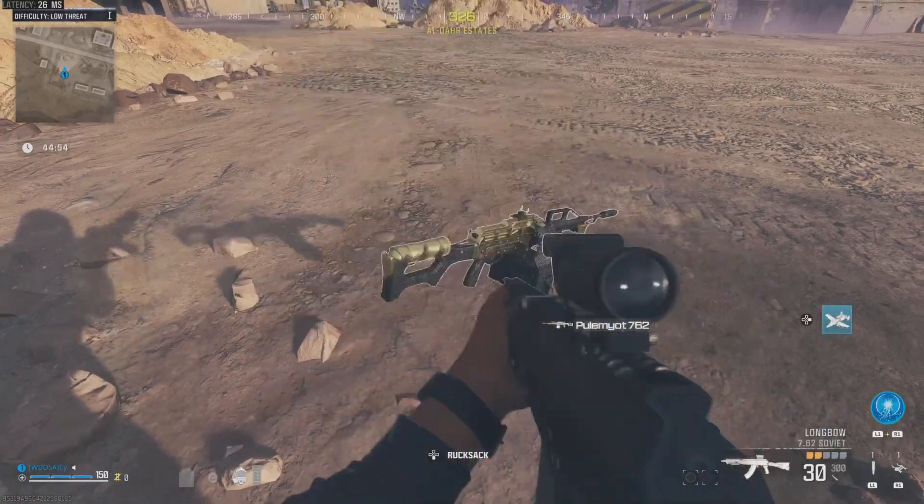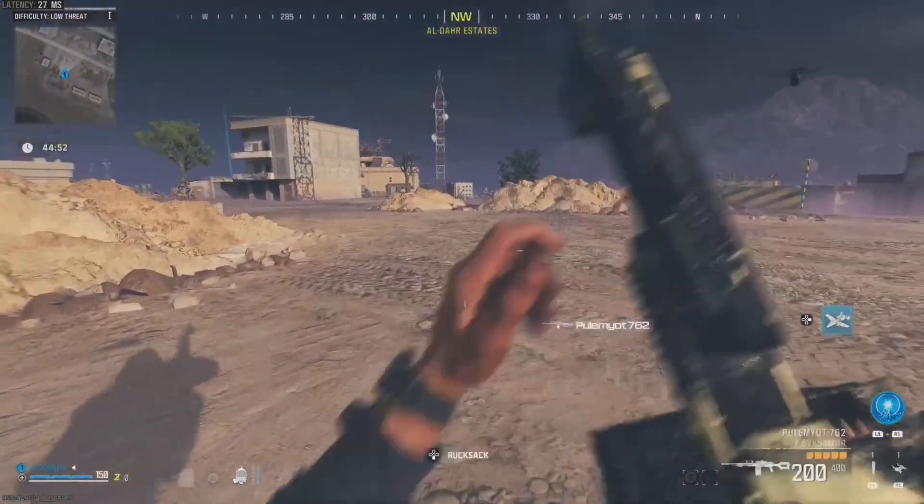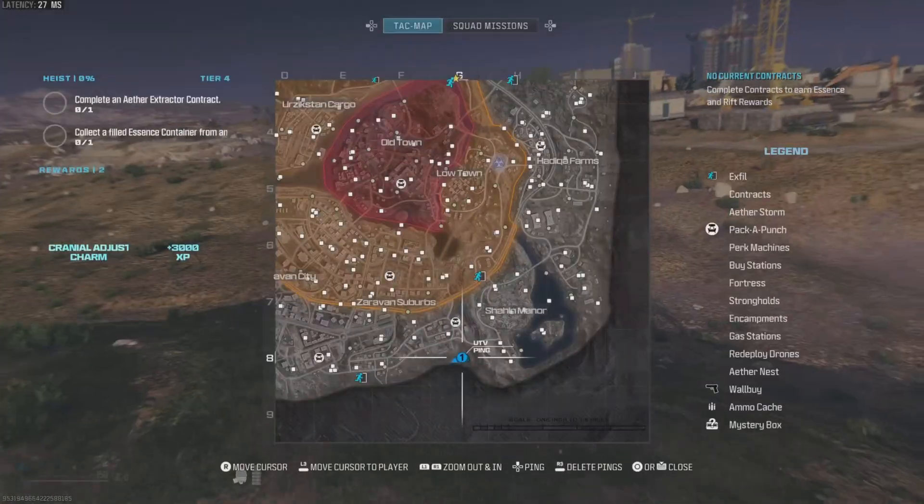The way around it is to simply drop your weapon, pick it up, drop it again and pick it up again, and then get the 100 kills at the exfil.